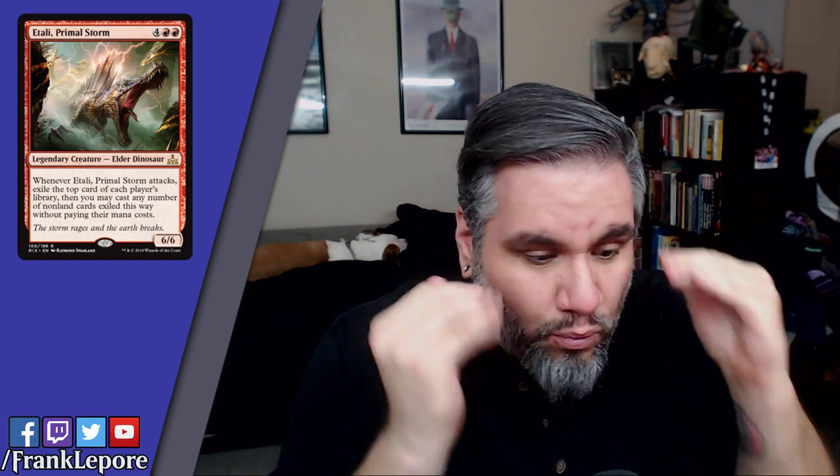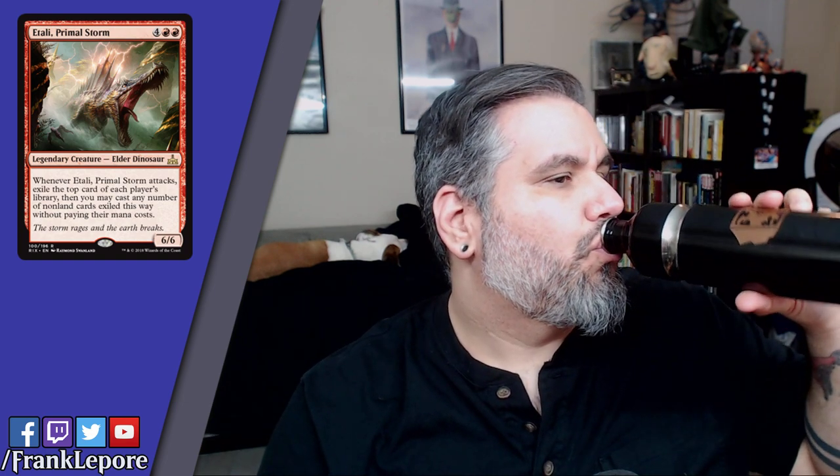I don't know how this is the Red Elder Dinosaur when the white one is literally just Big Dumb Dinosaur with some keywords. Every other Elder Dinosaur has impressed me. This card — by just attacking with it, not only do you technically draw free cards, but you get to play them for free. That's pretty good. 6/6 for six. This card seems good — I like this card a lot.